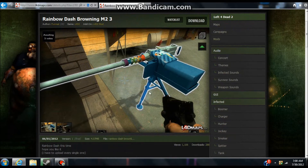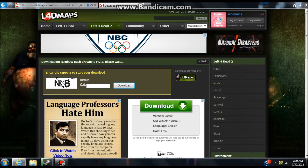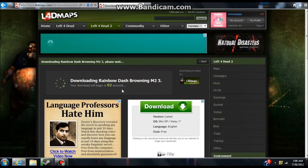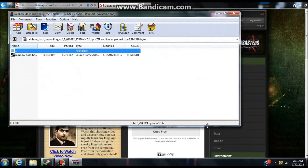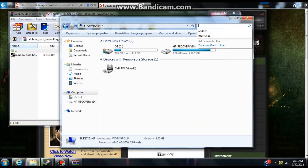Okay, you see this right here, you click download. Now I usually use the middle one which is Left 4 Dead maps free. You have to type in the captcha, then download. You open it, and then what I do, I bring up Windows Explorer, go to computer, and search add-ons.